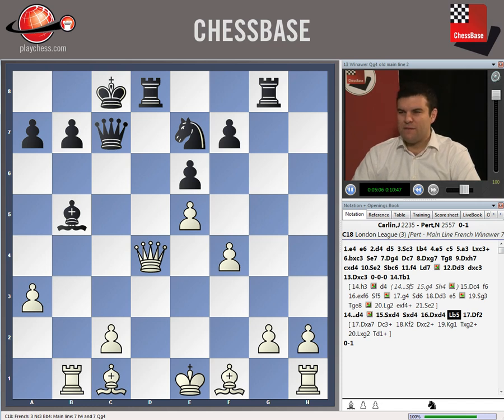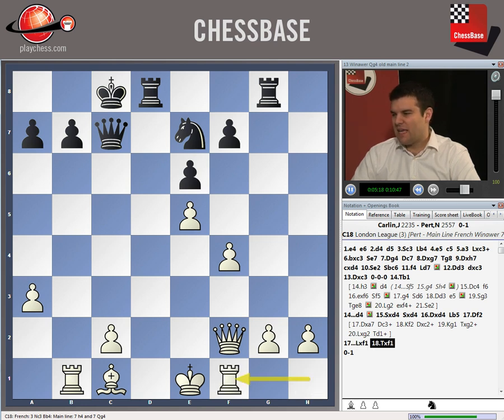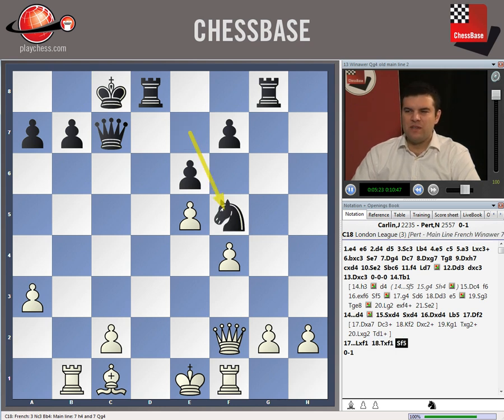After bishop to b5, queen f2 was the move played in the Gangudi game, and then bishop takes f1, getting rid of the bishop, rook takes f1, and then the game continued queen c6. But I think knight f5 is a stronger move, and in some positions a knight might come into d4. I actually think black's got a better position here, so knight takes d4 after d4 is probably not really a big problem. You just have to be willing to go all out on the attack in these variations - there's no holding back, you've just got to go for mate. And that's an exciting way to play chess.